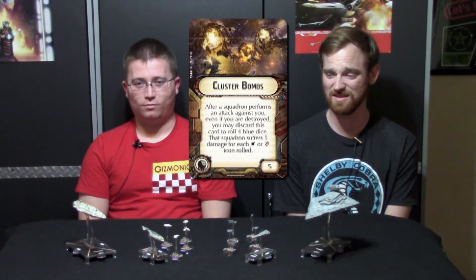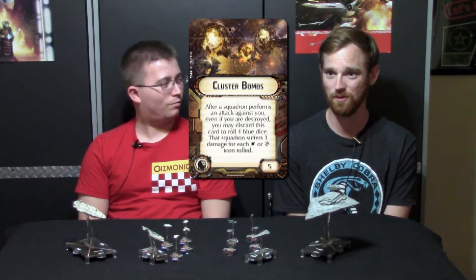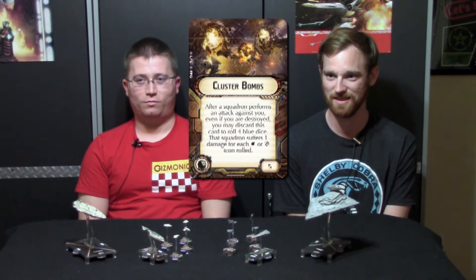Waelix Ballistics is especially useful when you have things that prevent you from spending exhausted defense tokens. And finally, a new upgrade card is Cluster Bomb. After you're attacked by a squadron, you roll four blue dice and add hits and crits — it's like a super counter. It's pretty devastating.